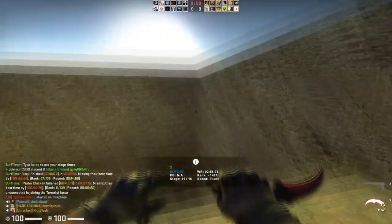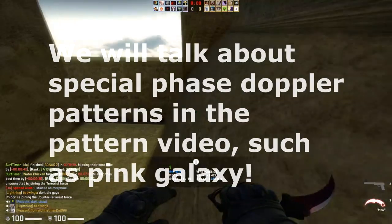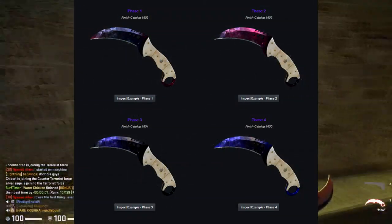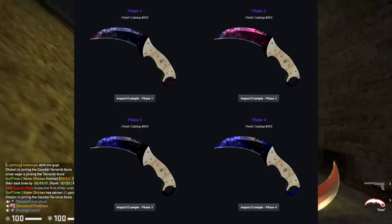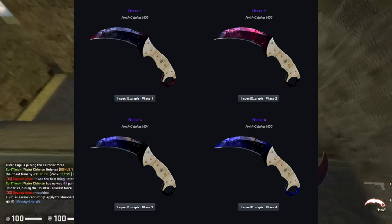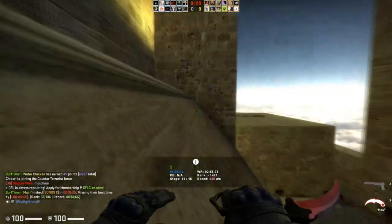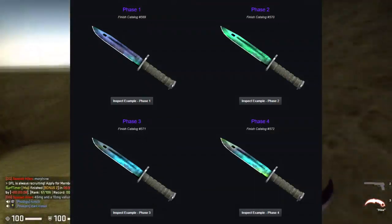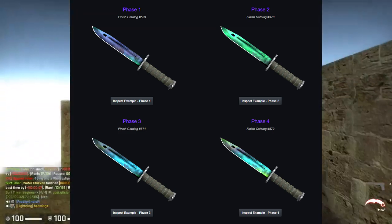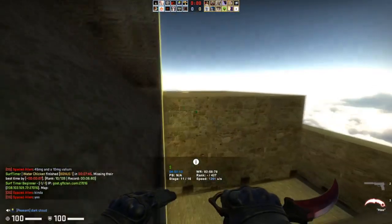Now I'm going to briefly explain doppler knives. Dopplers are going to have four main phases for regular dopplers: phase 1 has a lot of black and a little bit of pink; phase 2 has a lot of pink and a little bit of black; phase 3 has some green, blue, and black; and phase 4 has blue and some black. For the gamma doppler knives: phase 1 has a lot of black and some green; phase 2 has a lot of green and pretty much no black; phase 3 has some cyan, green, lime, and black; and phase 4 has lime and blue mostly. These all look very good and are fairly cheap in terms of the regular phases.